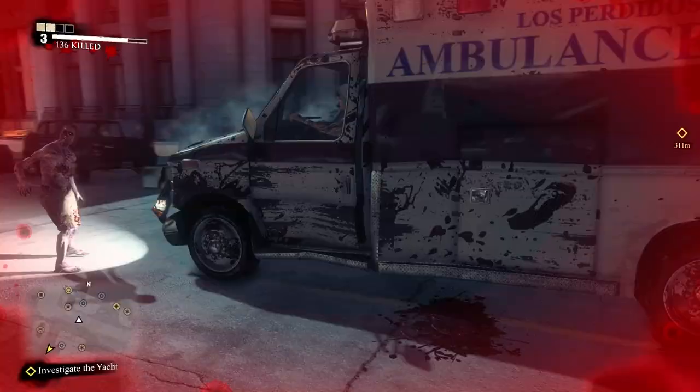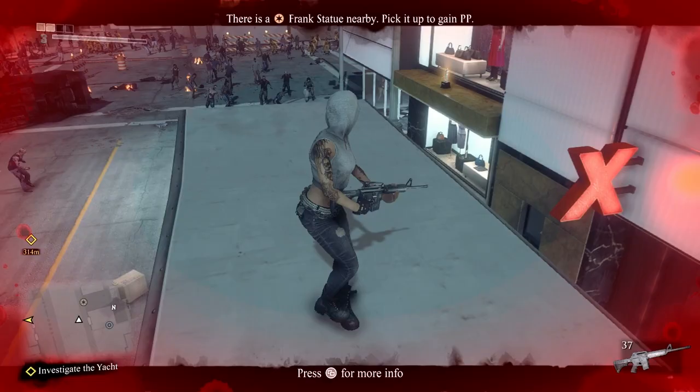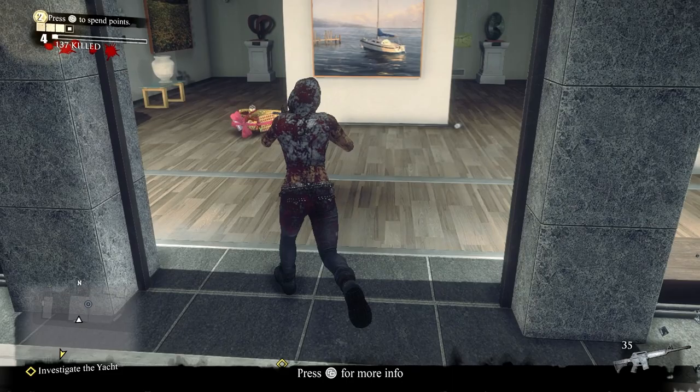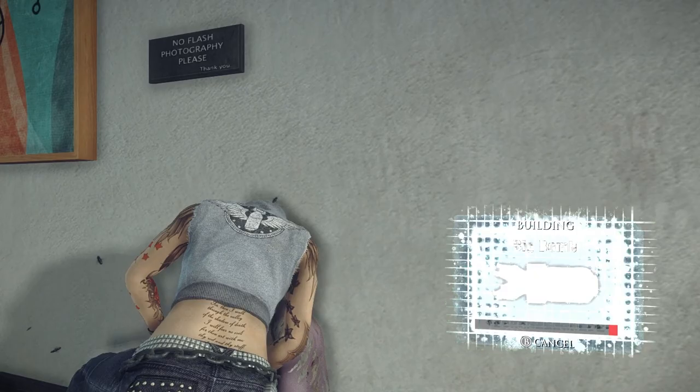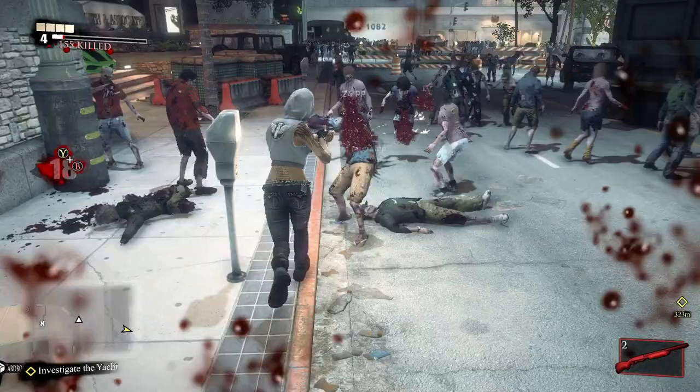Get back in the ambulance and head up the ramp on your right past the military blockade. Head to the end of the road, turn left, and look for a white box truck on the left side. Exit your vehicle, jump onto the hood, climb to the roof, then sprint and jump across to the awning to collect the second Frank statue. You should be level 4 now. Immediately on your left, enter Cliru Collection — inside is the blueprint for the Big Bomb. Combine the nearby propane tank with the RPG to make it.